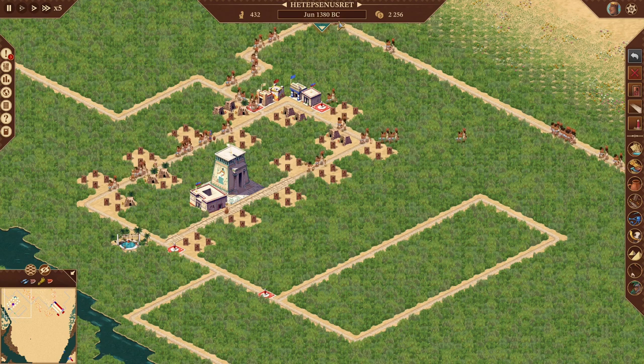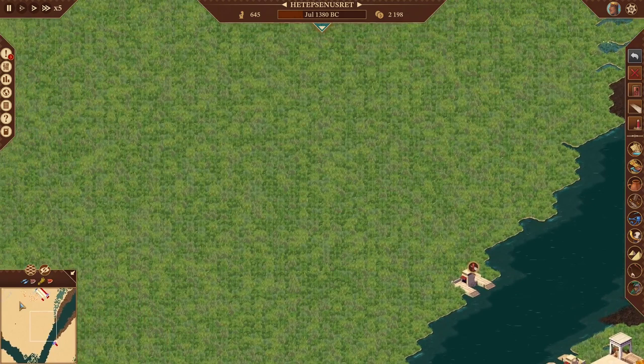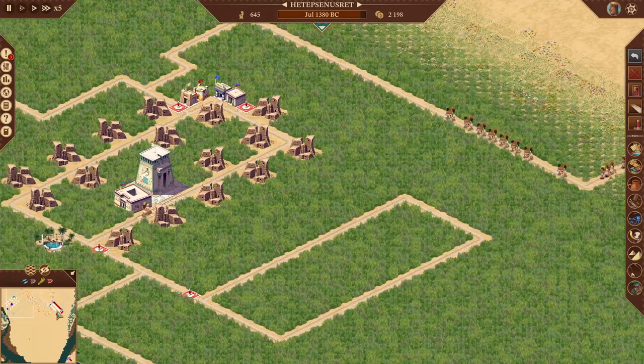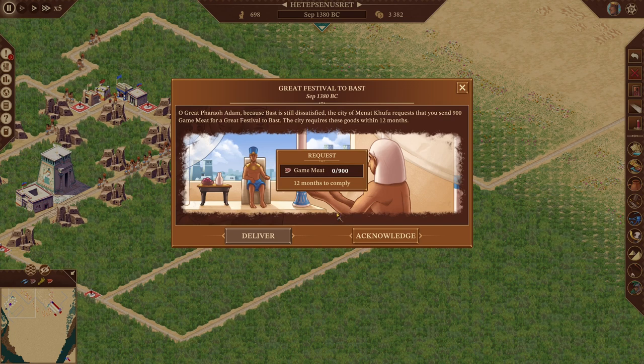Checking on our wood — those guys can just keep on keeping on, we're not too worried about them for now. It's July. If you're having trouble with this mission, it's probably because you took off too early — you really gotta slow down in the beginning. They want 900 game meat — I'll acknowledge that.